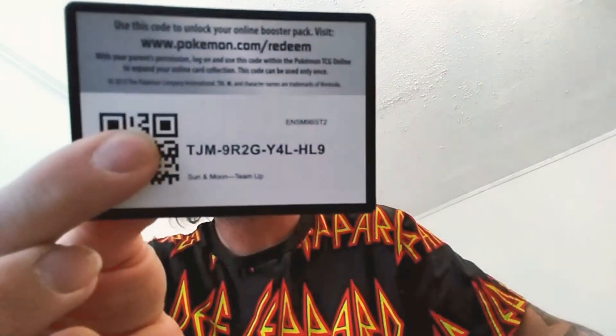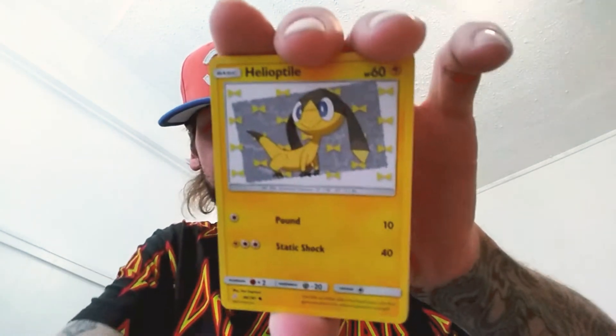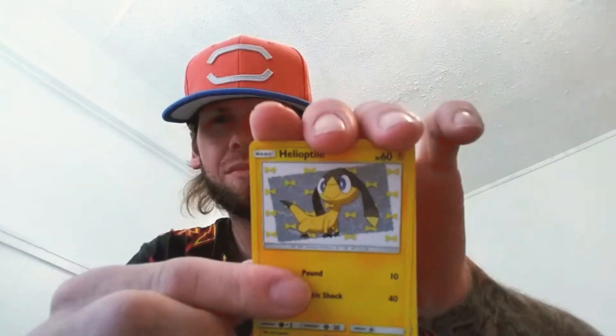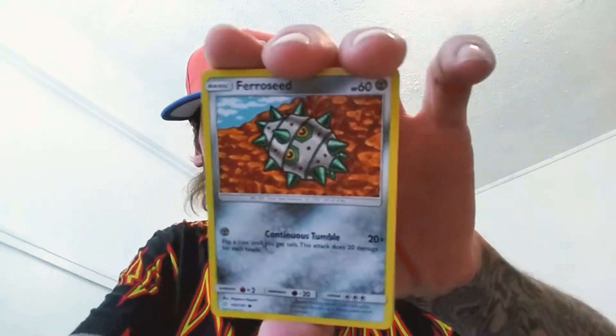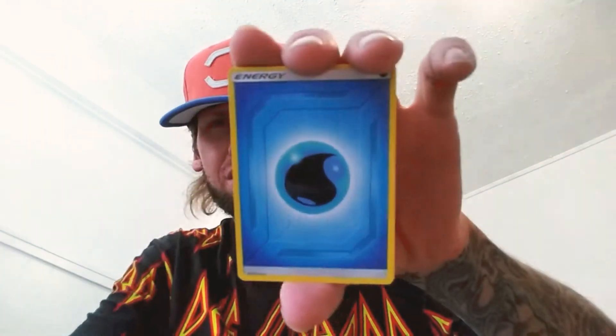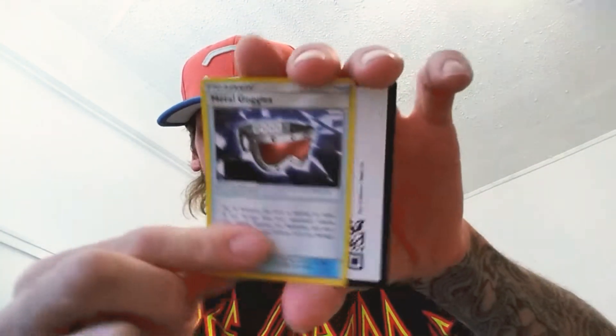Another code card though. Alright, come on — team-up, give us some good luck. It might just be Dollar Tree that's the better luck — we'll find out though. Builds up the collection of team-up, and I do like this card right here. Hopefully the autofocus doesn't mess up the video in the editing process, but sometimes it gets too close and then it'll autofocus, freeze it and stuff.